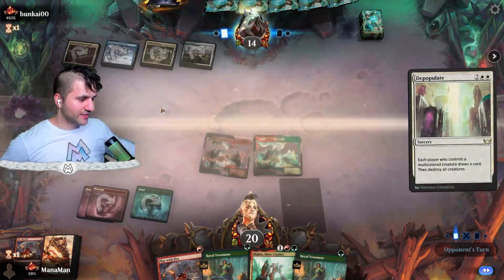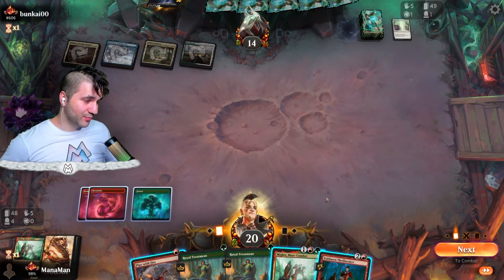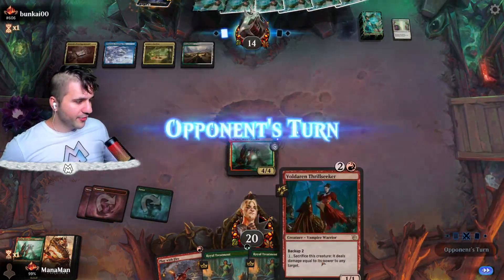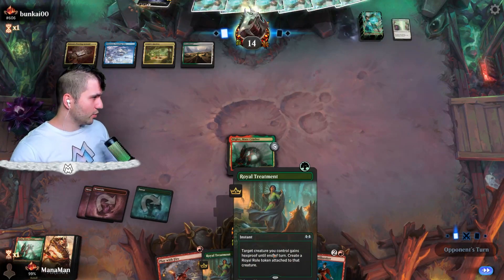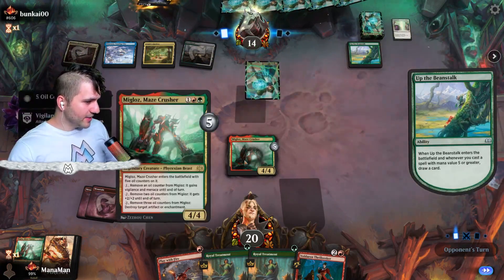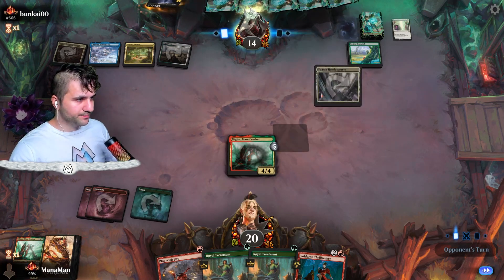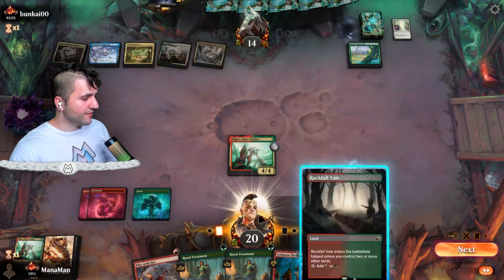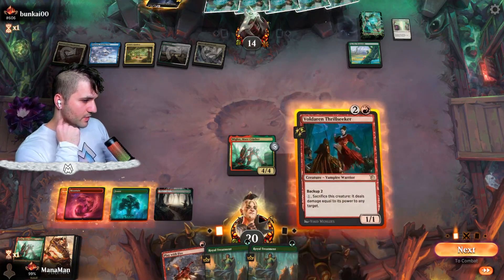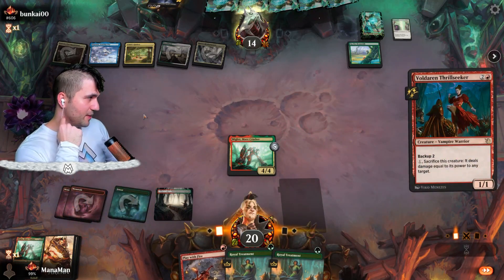Depopulate — at least we'll get a card back, I guess it's not the worst thing ever. We don't get into our fourth land — that is really disappointing. The Thrill Seeker can come out as a 3/3 vanilla, and then we can Royal Treatment ourselves. Up the Beanstalk — the Maze Crusher can actually take care of the Beanstalk, but we want to be aggressive so I don't even know if that's really going to be the move. Rockfall Veil — thankfully that is going to be the move. I think we're just going to go for the Thrill Seeker; we have to be aggressive.